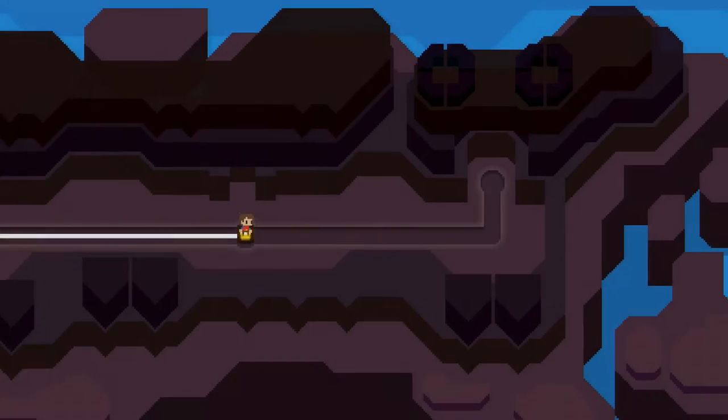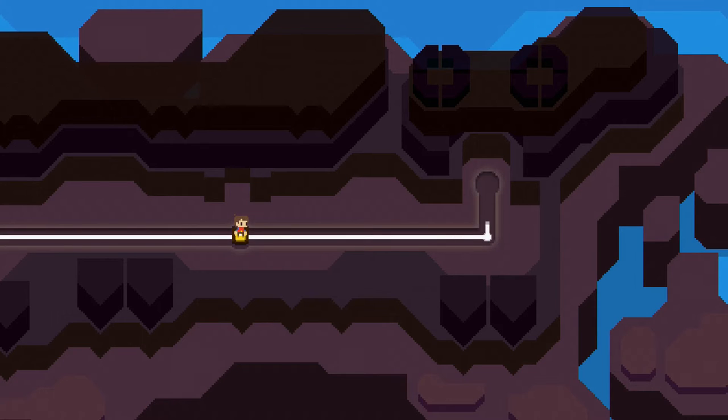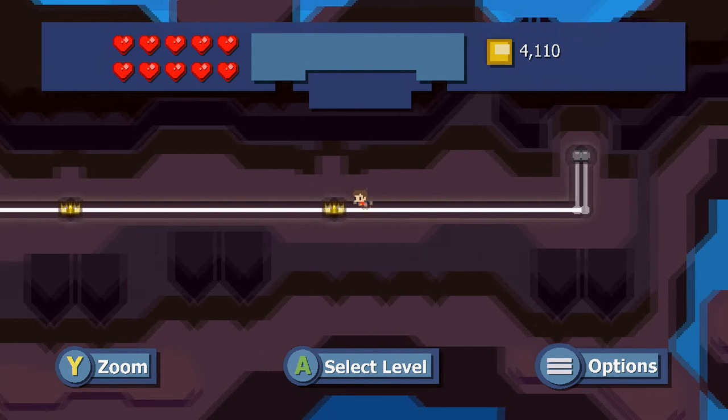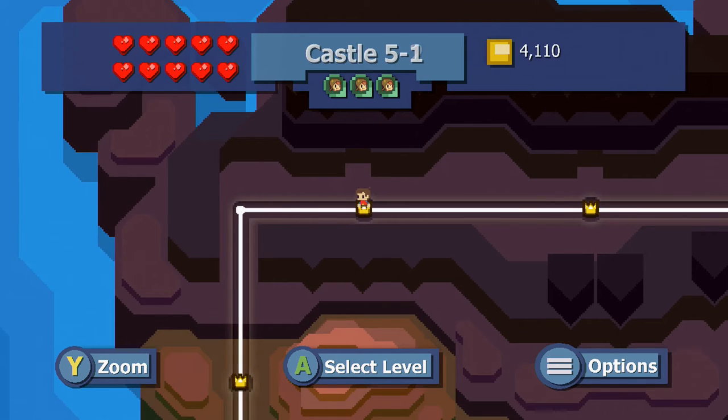That gives me another perfect and we are at the very last level, which is to defeat the queen. But before I do that, I have 4,110 pixels, so I'm just going to go back and grind level 5-1 real quick, just one or two more times, to get to my 6,500 needed for the last achievement. Then we can defeat the queen and be done with the game with 1,000 out of 1,000. We're going to pop quite a bit of gamerscore coming right up.